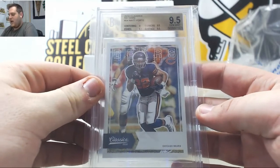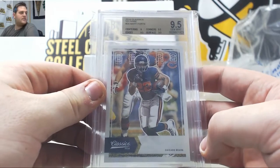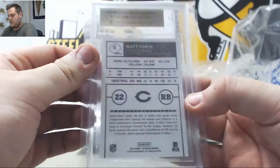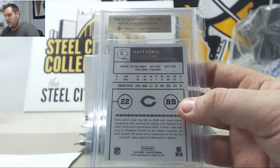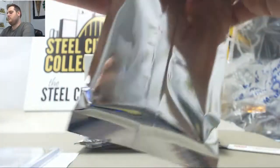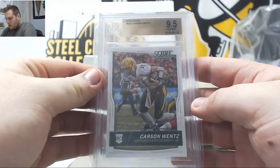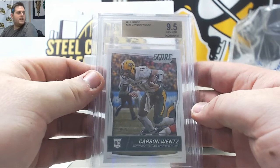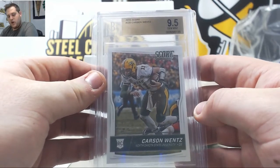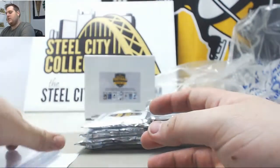Nine-five, no name, Matt Forte — 2016 Classics. A little different insert. Nine-five Gem Mint Matt Forte going to the Chicago Bears and Sean T. Sean T getting that first card. Next up: 2016 Score, nine-five Gem Mint rookie Carson Wentz going to the Philadelphia Eagles, also Sean T. So Sean T with the Bears and the Eagles is getting some hits right off the bat — Wentz and Matt Forte.